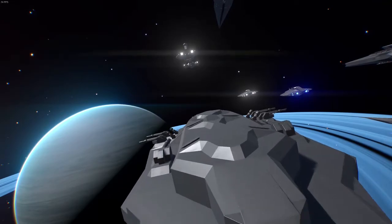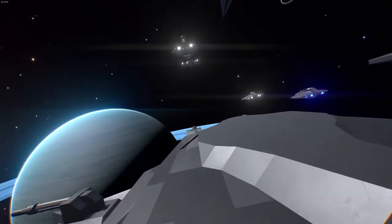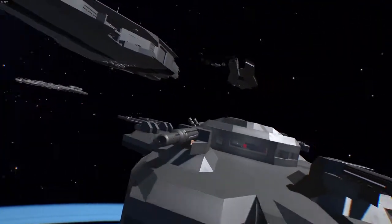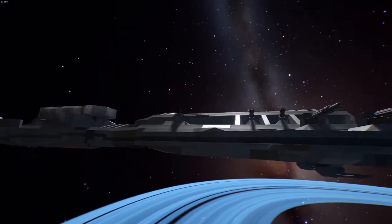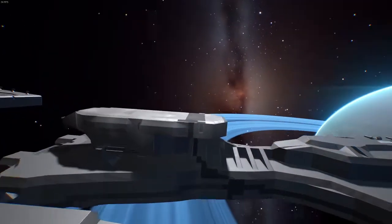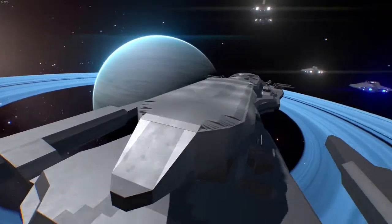The Cannibal class cruiser was one of the most frequently used ships in the Federation navy. It's quite reliable in most fields of combat. Its weakness is that it's quite slow for a Federation ship, but it has an uncharacteristically large amount of firepower and durability — so this ship kind of has some gimmicks of an imperial warship.